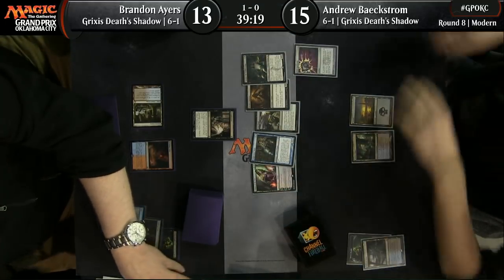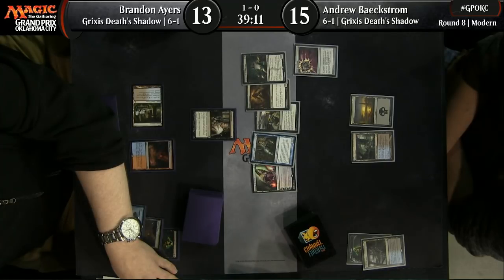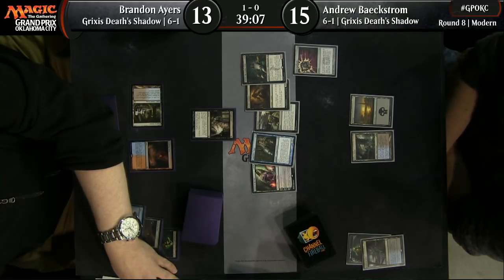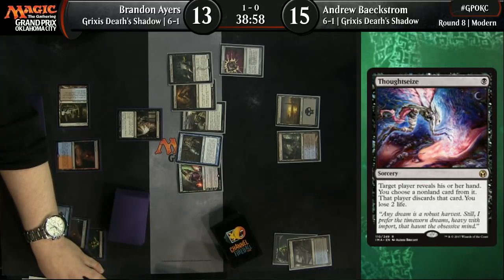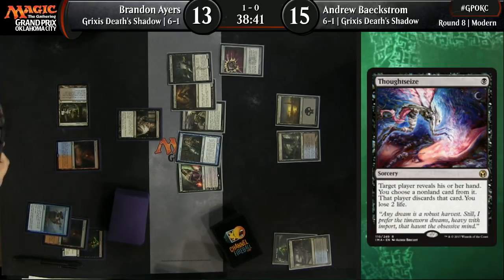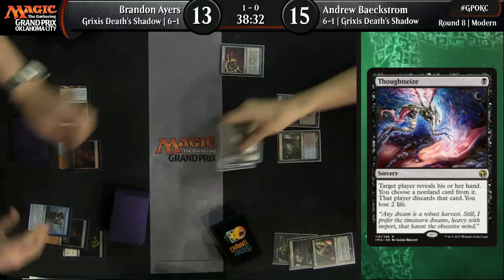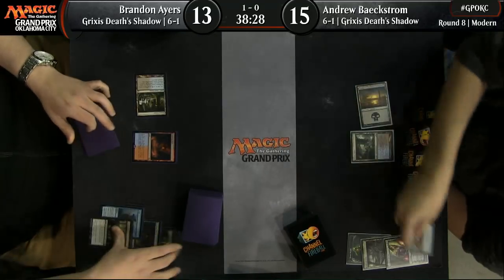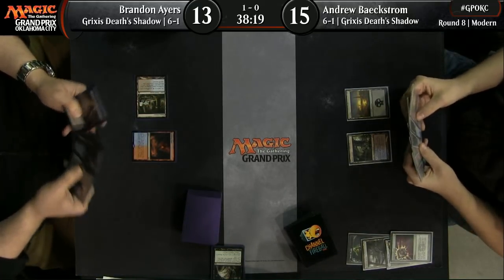Cheap interaction, just looking to get some cards in the graveyard. Thoughtseize here from Ayers — let's take a look at Beckstrom's hand: Tasigur, Liliana, Snapcaster Mage, Fatal Push, Death Shadow. Wow, that's a stacked hand. I think Brandon's almost definitely going to take the Liliana, even though he can't cast it right now. It's possible he'll go for the Tasigur if he doesn't have a good answer for it. Nihil Spellbomb takes down the graveyard there, preventing any Tasigur shenanigans for Brandon. Andrew is digging and he drew two lands.